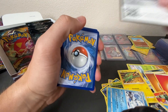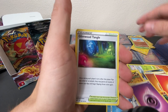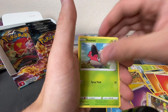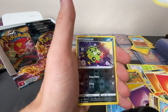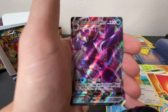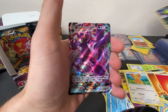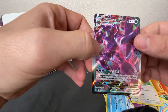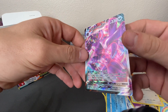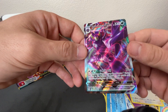We've got a QR. Next pack: Energy, Glimwood Tangle, Lyron, Simipore, Diglett, Squovit, Shelmet, Panpour, Teddiursa, Spinarak, Reverse Holo, and a Grimmsnarl VMAX — yes! Nice. Very good looking card. Look at that. Our lighting is definitely making a difference, and I'm just going to confirm that with myself by looking at this card. Very cool.